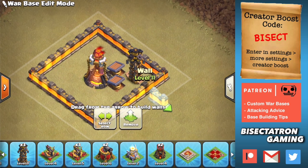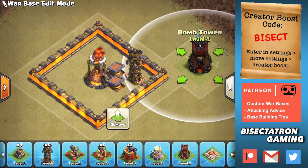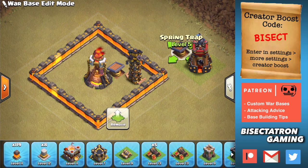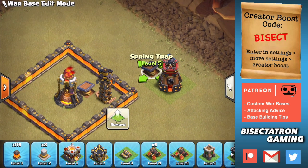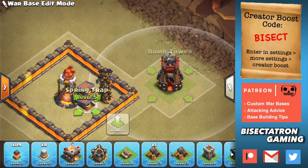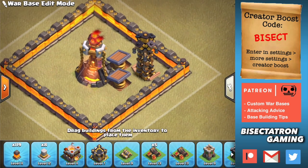One of the problems with spring traps is if they're next to a building like a bomb tower and you put a spring next to them, just moved one over like this, the miner might go to either side of the spring and not hit it. But by putting them in this orientation, this can potentially take out six hogs or six miners — some combination — and it's very effective against hybrid.